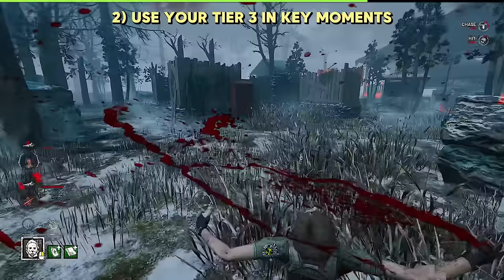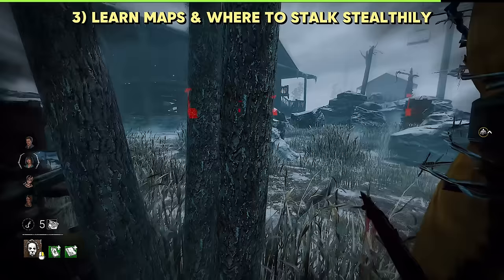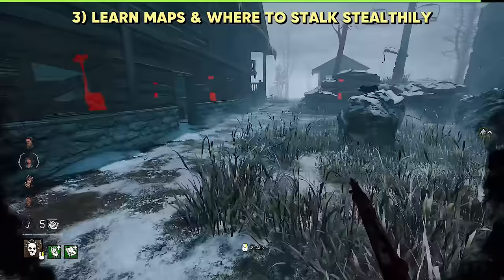Finally, it's best to learn the map layouts and pathing that hides Myers as much as possible. Michael's biggest strength is ending chases before they even begin. So essentially, when approaching survivors, try to hide behind whatever objects you can while approaching.